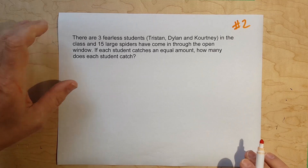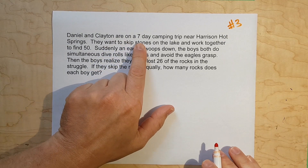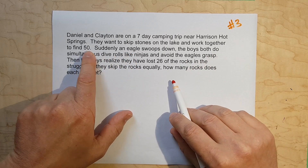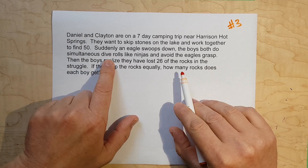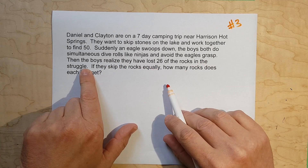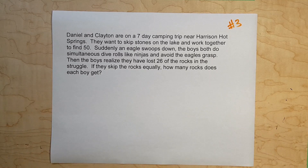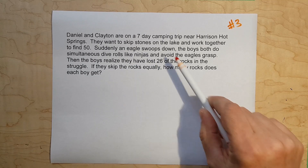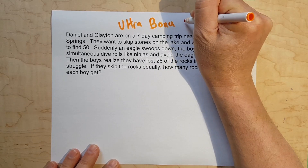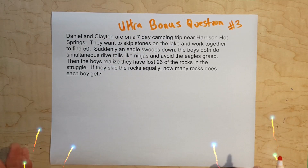Now question three — the ultra bonus question. Daniel and Clayton are on a seven-day camping trip near Harrison Hot Springs. They work together to find 50 stones to skip on the lake. Suddenly an eagle swoops down; the boys do simultaneous dive rolls like ninjas and avoid the eagle. They realize they've lost 26 rocks in the struggle. If they skip the rocks equally, how many rocks does each boy get? This is similar to the third example I did — do your best!